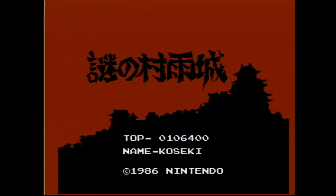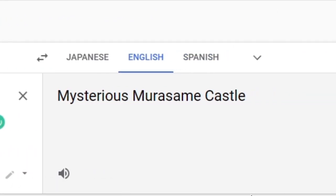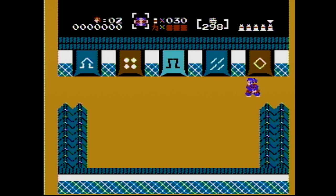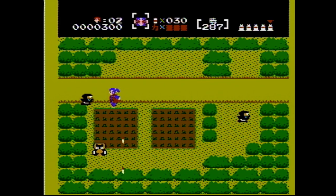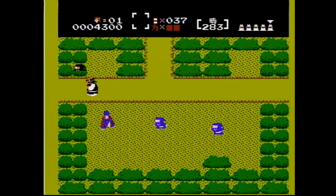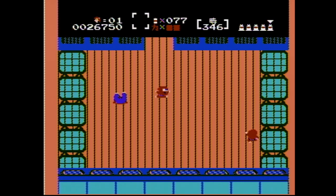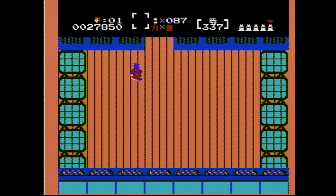Next up, we got The Mysterious Murasami Castle, a game where I'm assuming you play as a samurai warrior. I couldn't quite figure out the full story yet, but I'm sure if I play this long enough, I'll find out soon enough. Overall, this game is pretty easy. Some of the ninja enemies are easy to defeat, while others are a little pumped to the extreme. It's sort of like a Zelda-esque game. In fact, the screen layout is pretty much the same as the first Legend of Zelda game, which we'll cover later in the video. Aside from that, this game is great!